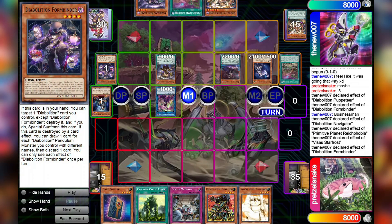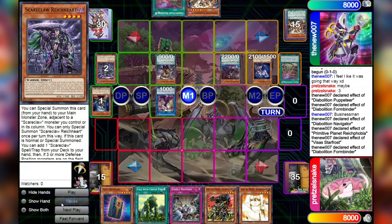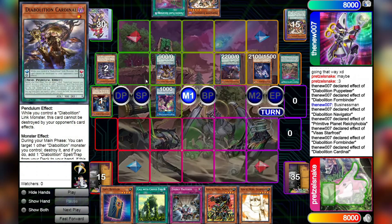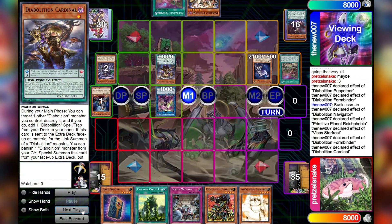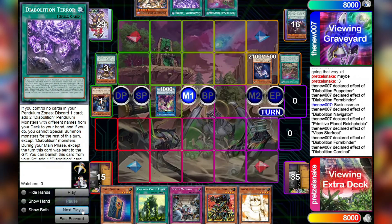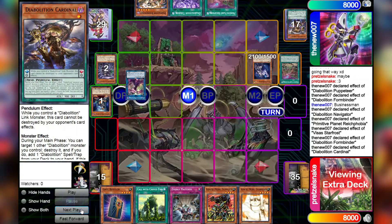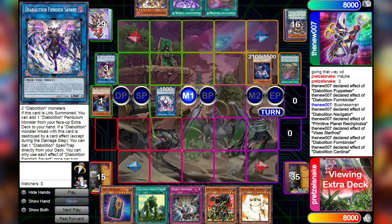Formbinder's effect then triggers, drawing a card for each Diabolition Pendulum monster you control with a different name — of which we control two — and then you have to discard one card. The card we're discarding is going to be Scareclaw Reichhardt. We're then going to go Cardinal effect during the main phase, targeting another Diabolition monster you control, destroy it, and add a Diabolition spell or trap from the deck to the hand. Seems pretty good — we're going to pop the Cleaver and add Diabolition Terror. That'll then allow us to link off the Cardinal and the Navigator to summon Diabolition Fiendish Savant.